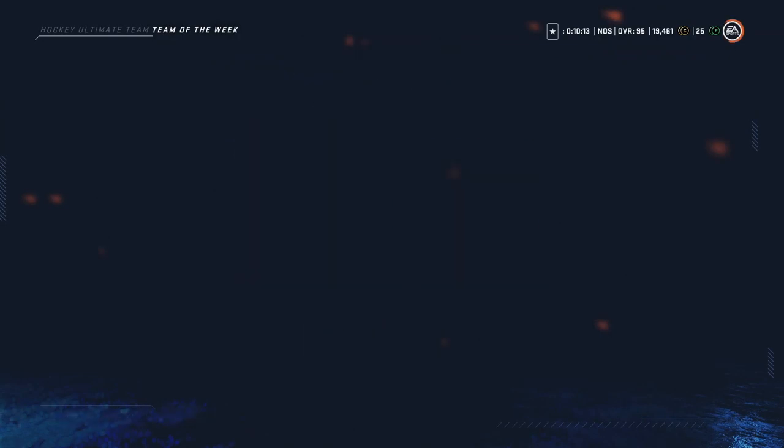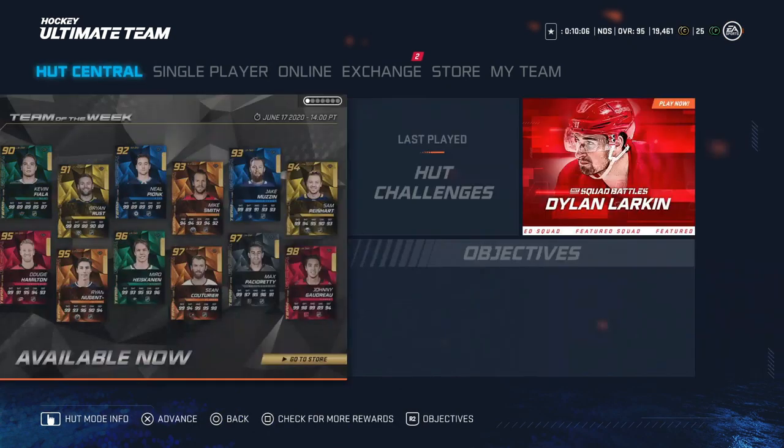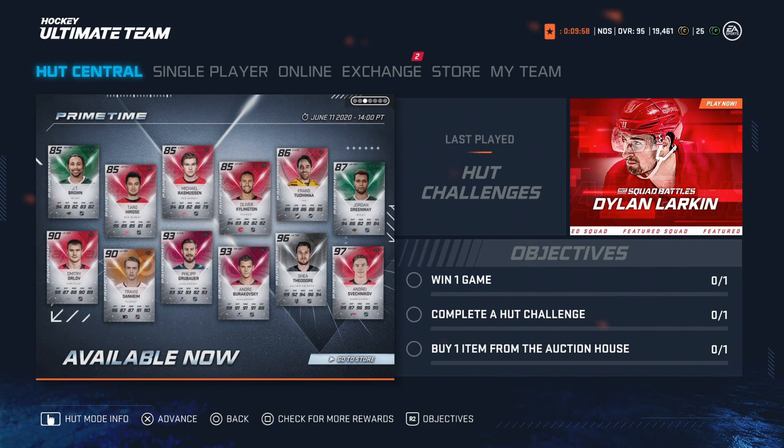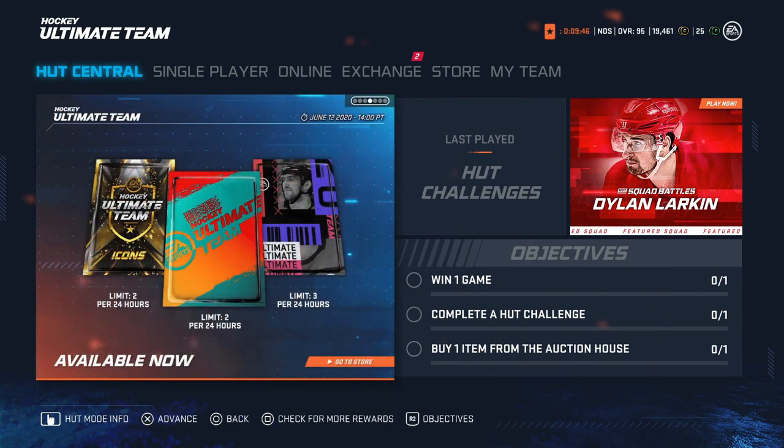That's going to do it for the Team of the Week today. Go and look at the Prime Times — this 97 Tomasino is great, which means he's bumped up if you have his Team of the Season. They've also got the 97 Svechnikov, which is a fantastic card as well — that would be one of the better right-winger cards in the game. Let me know what you think in the comments section below about these cards, and I will see you guys tomorrow.